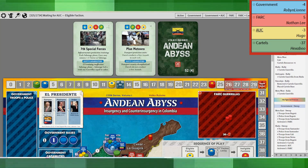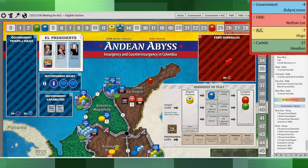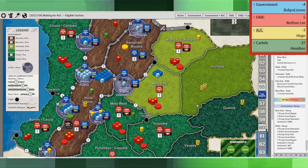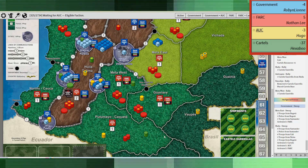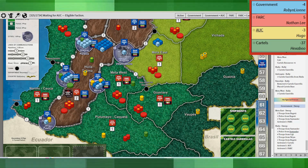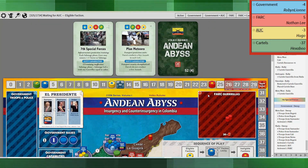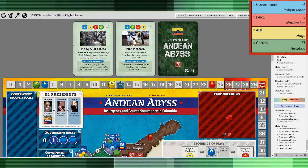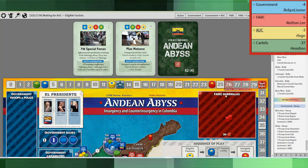Seventh Special Forces came up and the government took that opportunity to sweep into Huila, basically to activate my giant FARC army there. They didn't take the special activity, I guess because they didn't want the 7th Special Forces to trigger.